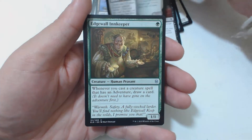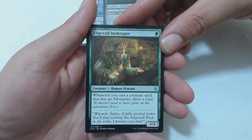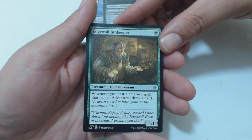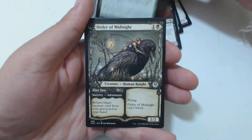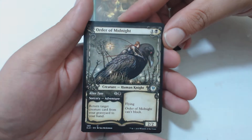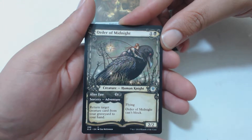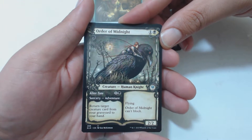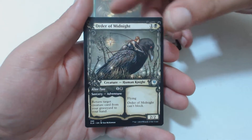The best way to do it — unless you need a creature out fast — play the sorcery first, then next turn or that same turn if you have the mana, play the creature. Edgewall Innkeeper: one green, human peasant, one-one — whenever you cast a creature spell that has adventure, draw a card. Pretty artwork. Order of Midnight: one and a black, human knight, two-two with flying. Order of Midnight can't block, and its adventure sorcery Alter Fate costs one and a black — return target creature card from your graveyard to your hand.